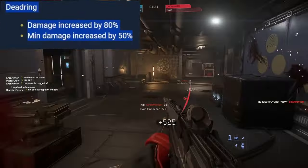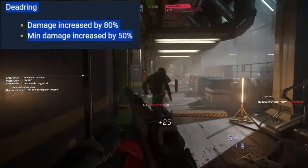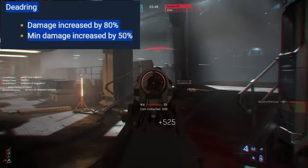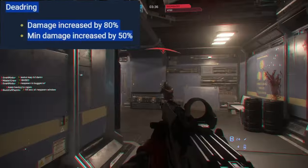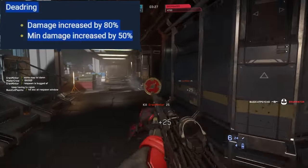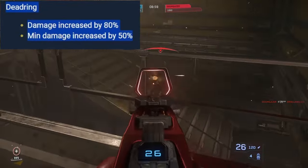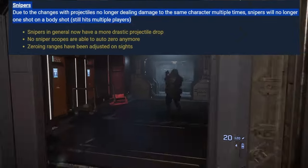Dead Ring — the CitizenCon event pump shotgun that fires two shots. Fun to use, but bad like all shotguns. Changes: damage increased 80%, min damage increased by 50%. Just more damage — wait and see.